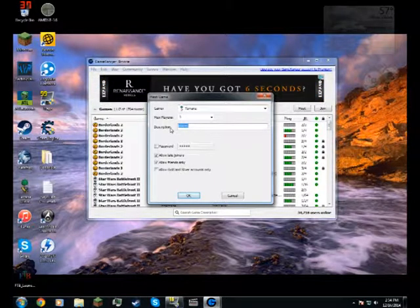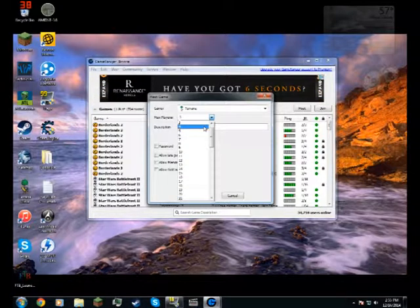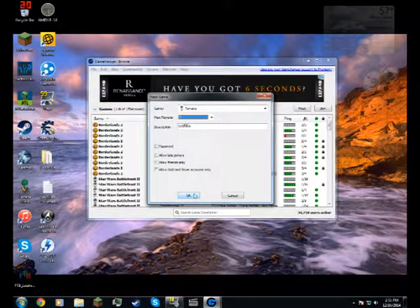So we'll have — tutorial — I'm probably spelling it wrong, but I don't care. And then we'll allow friends only off, and we'll not have a password. So anybody can join, and then you click OK.